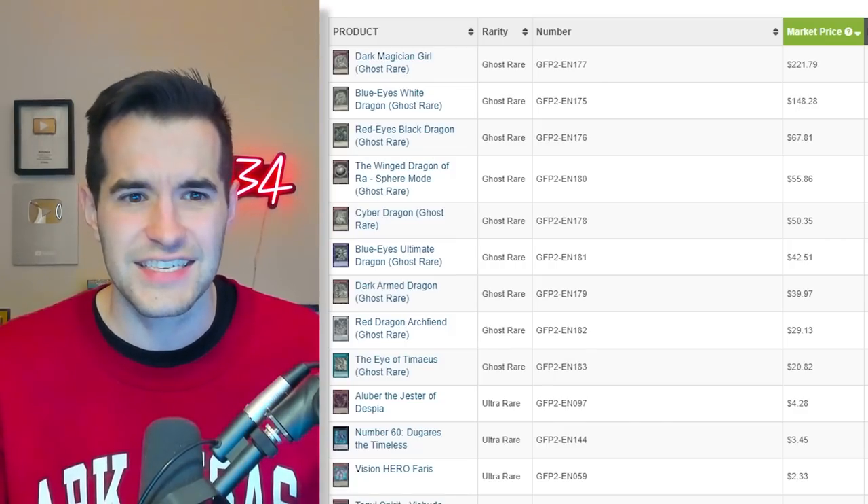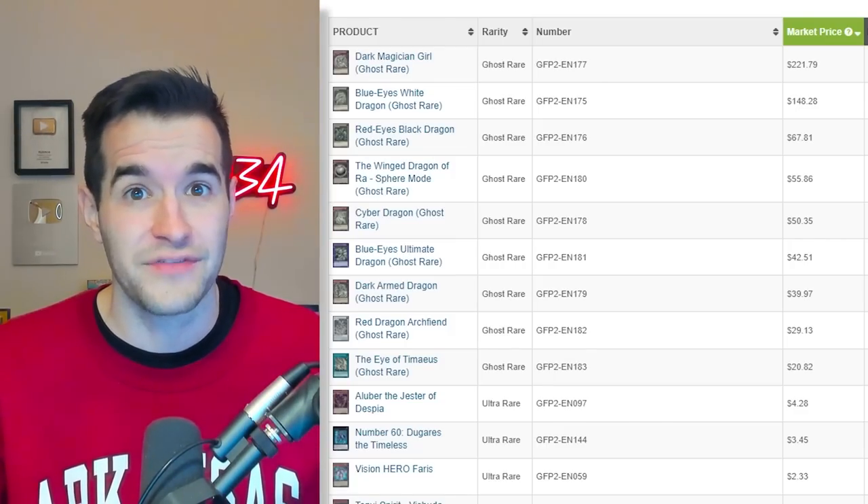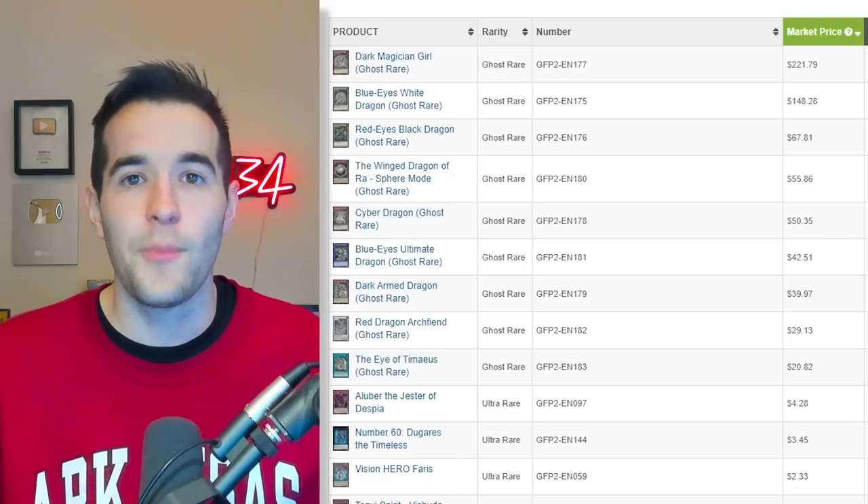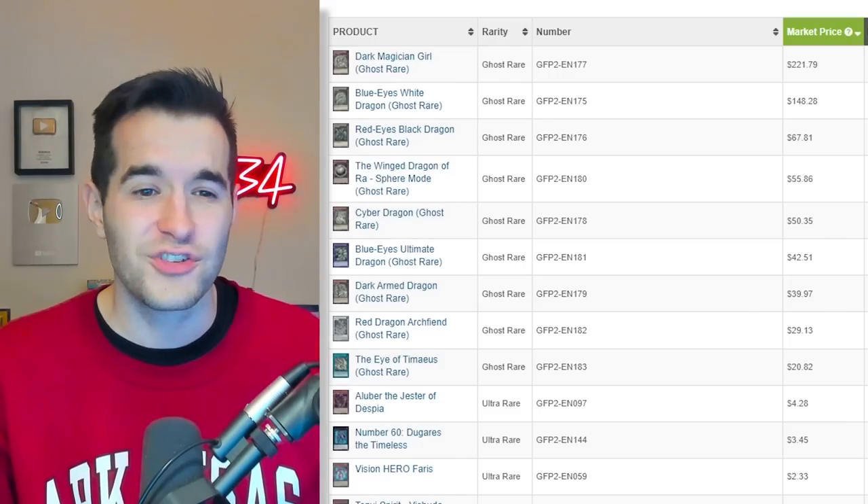A lot of these — I think it was Blue-Eyes — might still have zero PSA 10s, or very few. It's very hard to get a Blue-Eyes White Dragon ghost rare in PSA 10, which makes that card actually super cool. Maybe you open the set, hope for the perfect Blue-Eyes. You get it — it's a $150 card. Then there's the next level: what if it's in perfect condition and grades PSA 10? Then it could be worth $2,000 or $3,000. So it has a double layer for collectors, which I think is actually a cool thing.